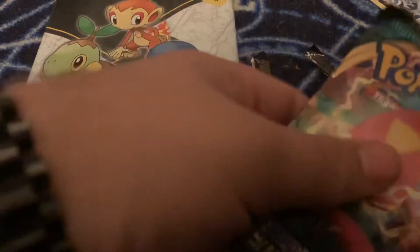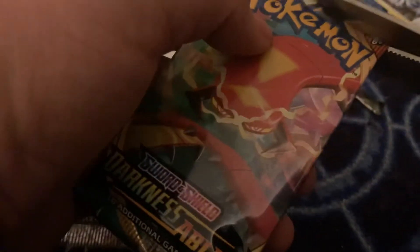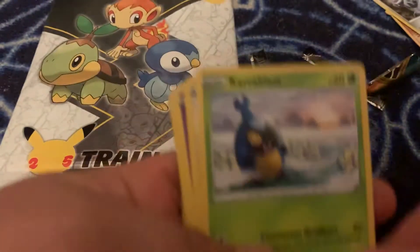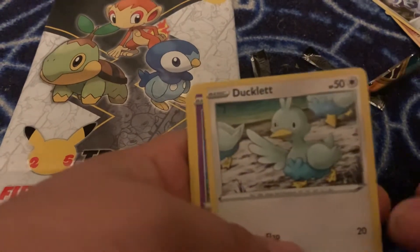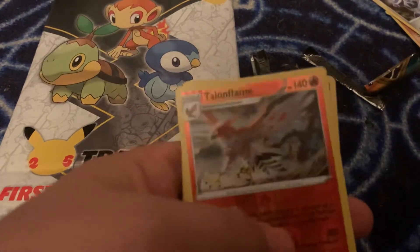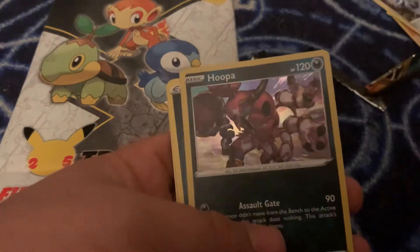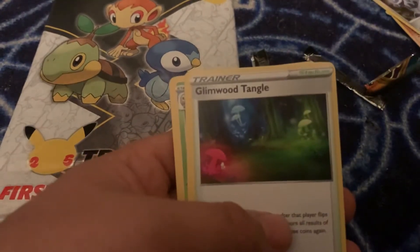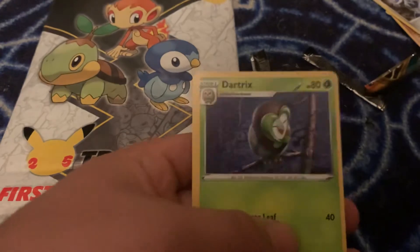The last pack in here is a Darkness Ablaze from Sword and Shield. We've got Karablast, Ducklett, Jigglypuff, Trapinch, Torchic — oh nice, shiny Talonflame — Hoopa, Dark Energy, Lairon, Glimwood Tangle, and Dartrix.